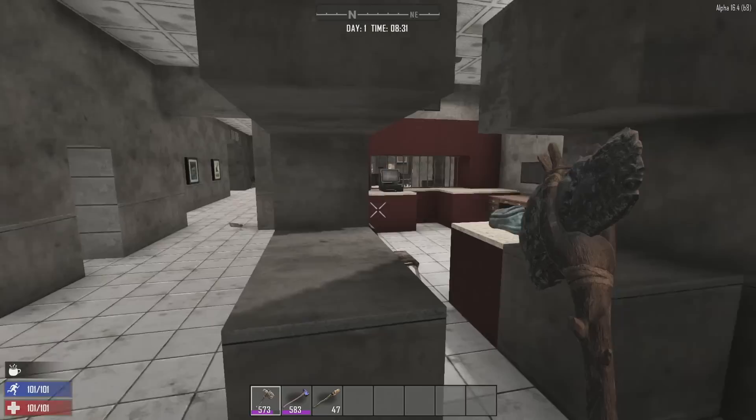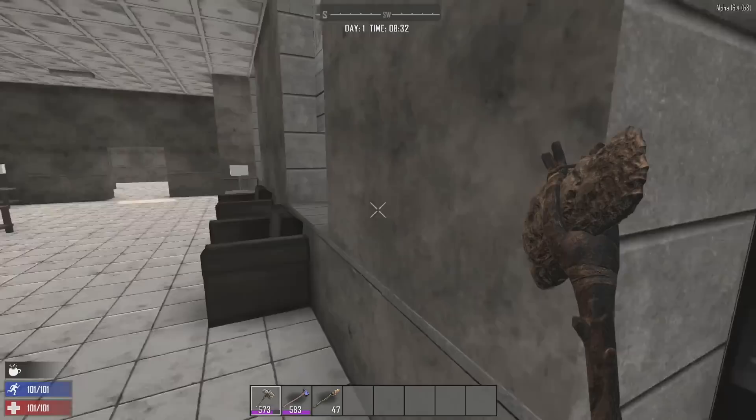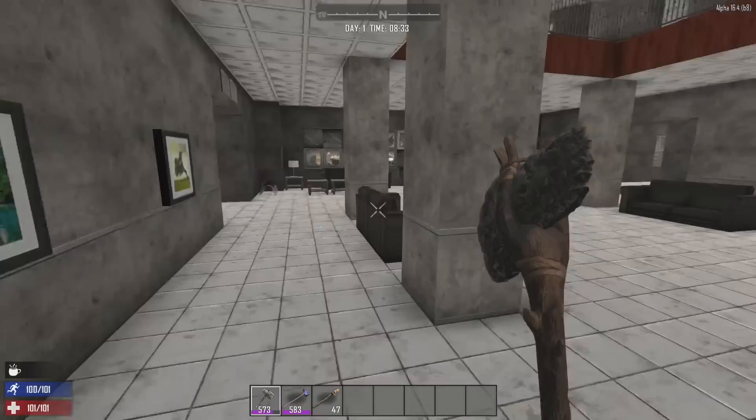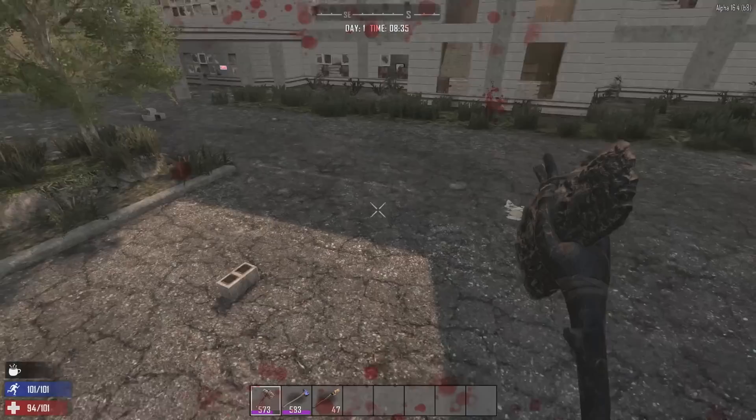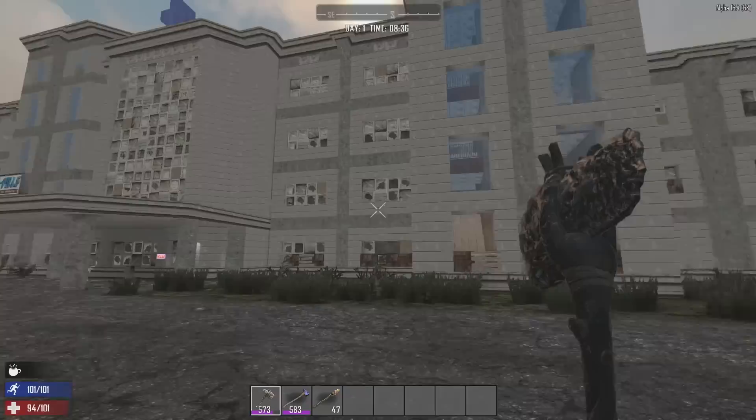Keep in mind some wall safes are in concrete walls with 3,000 hit points, so you might as well just break right into the safe in that case. This method really works best with gun safes that are on the second floor of a building with a wood floor, like all of these farm buildings. I rammed myself into the floor just so you can see that I am in survival mode — because you can't hurt yourself in creative mode — and that this works.